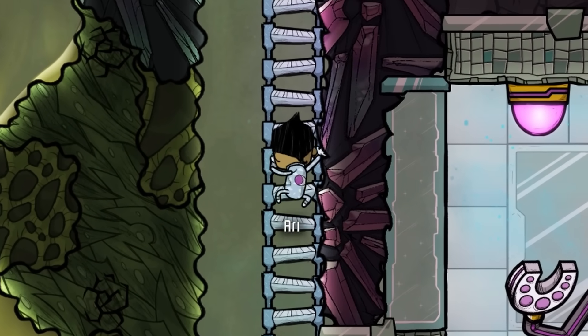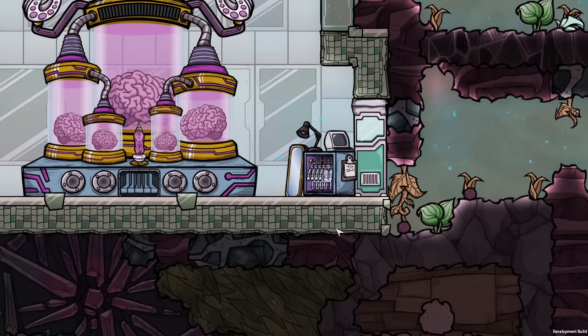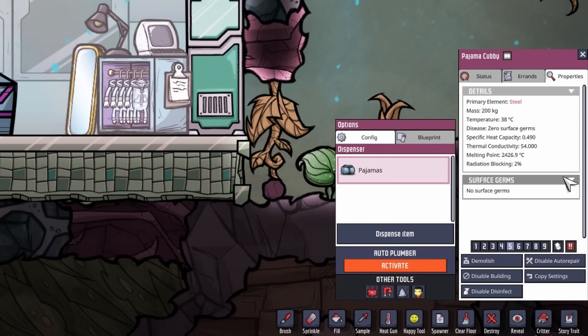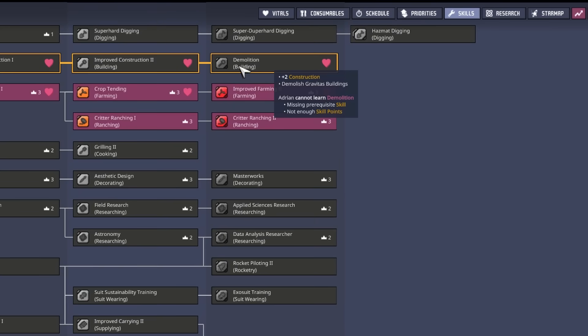They added a dream journal logo to the back of the Somnium Synthesizer story trade pajamas. Also, the Somnium Synthesizer pajama cubby has changed from being deconstructable to being demolishable. Remember, deconstructing only needs the construction skill, while demolishing something needs the demolition skill.